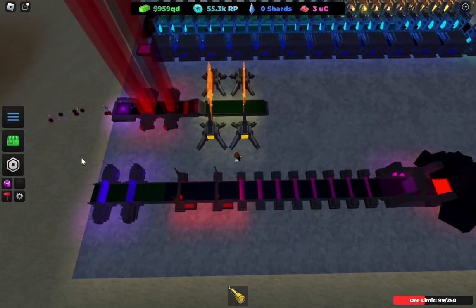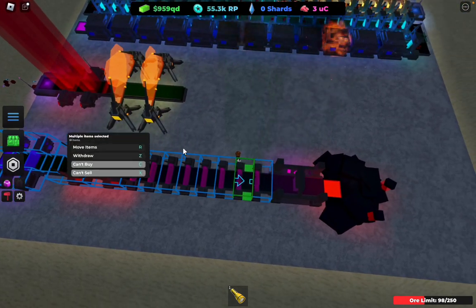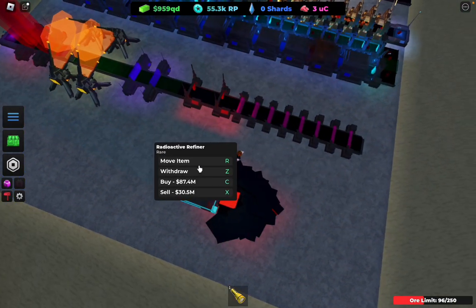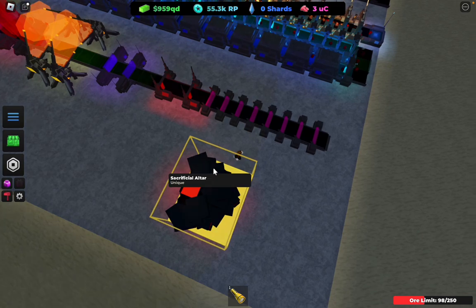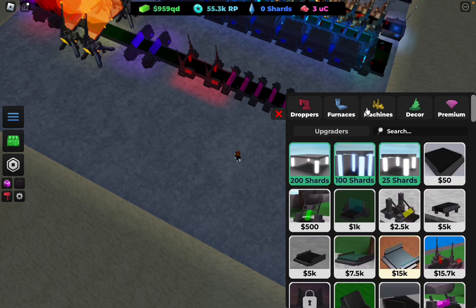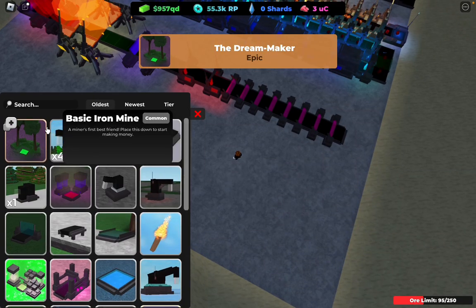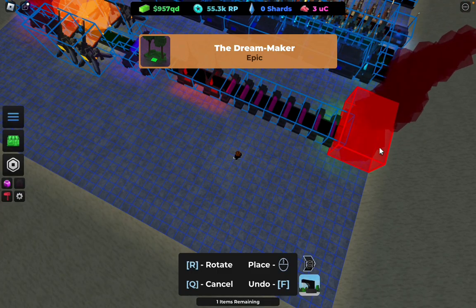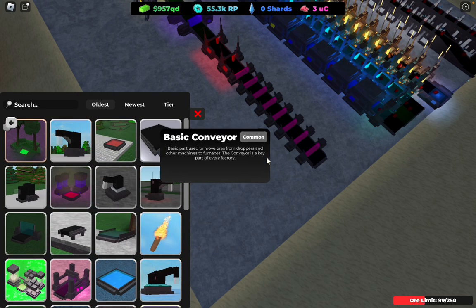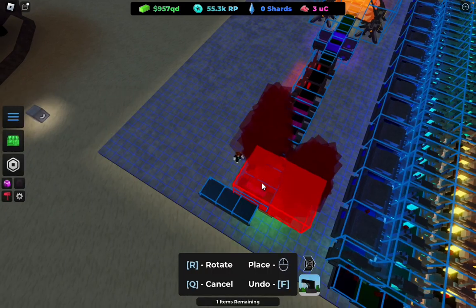Place these too, and also place the orbables right here. Just place these upgrades right here. You don't need the radioactive anymore. Now you also want to get a new furnace — a Dream Maker. Pretty good furnace, so get that. You might need to build a little bit more room to do that, but okay, place the Dream Maker.